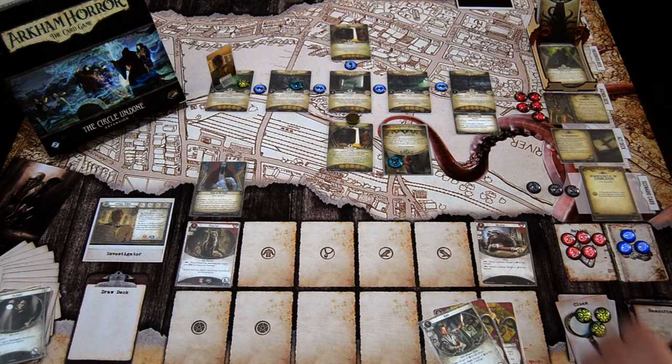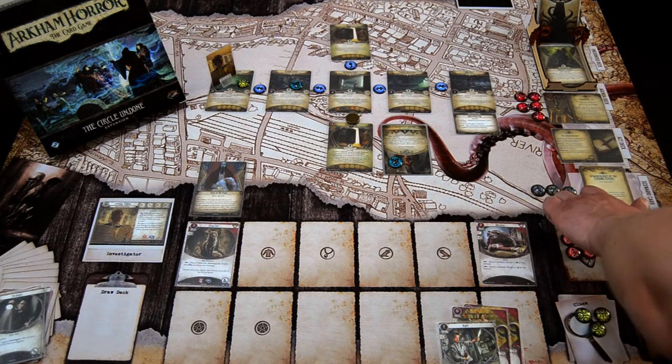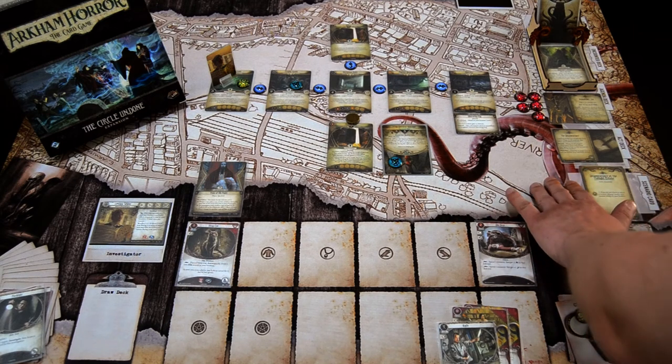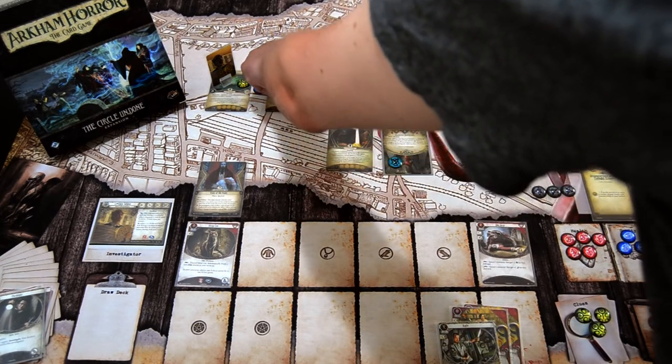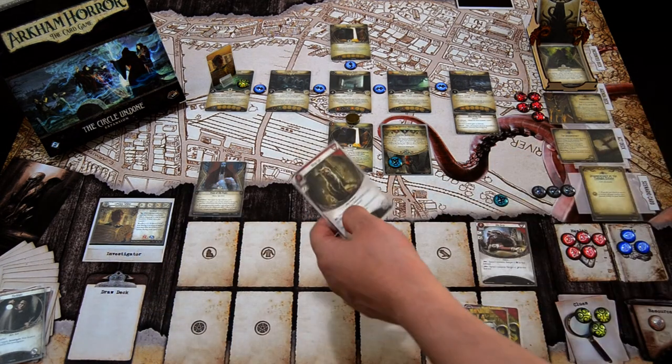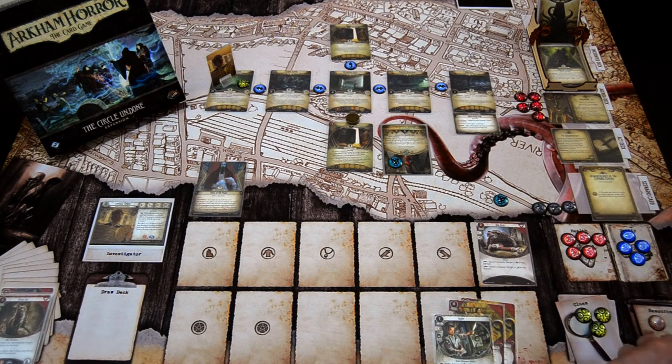Maybe we can get defeated by the horror or damage dealt to us by the agenda. For my last action I'll just gain a resource. Enemy phase: the Spectral Watcher moves into our location, engages us, and hits us. The damage goes to the Stray Cat and I'll take the horror. Upkeep: I'll gain one resource.